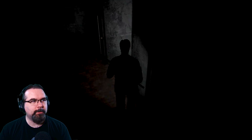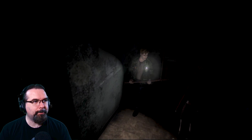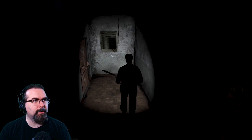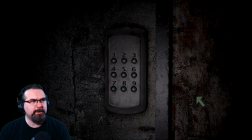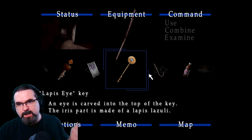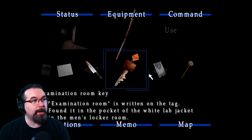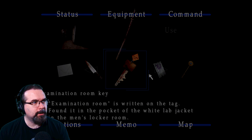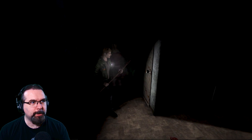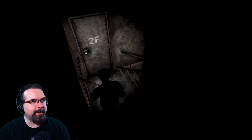The storeroom is closed — storeroom and special treat. Let's see if we can go in there. It is locked, so we might find a key to that later on. We do have the Examination Room Key — there was an examination room on the first floor that was locked. Let's go down to the first floor.